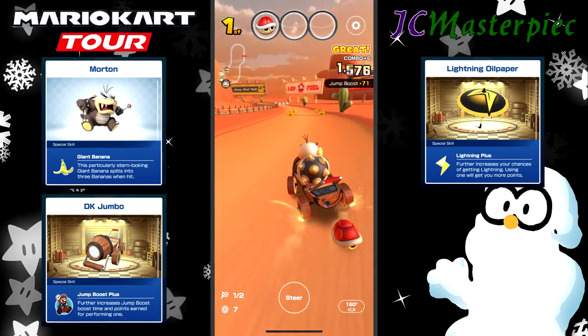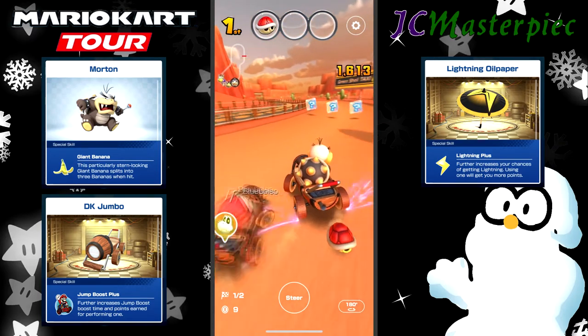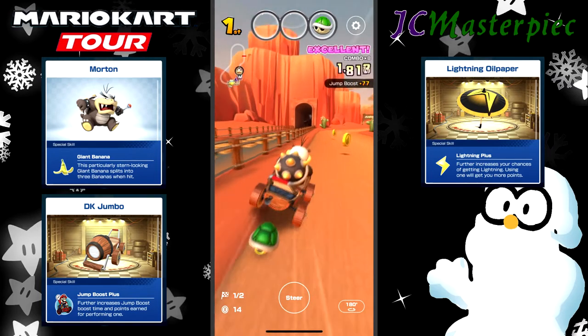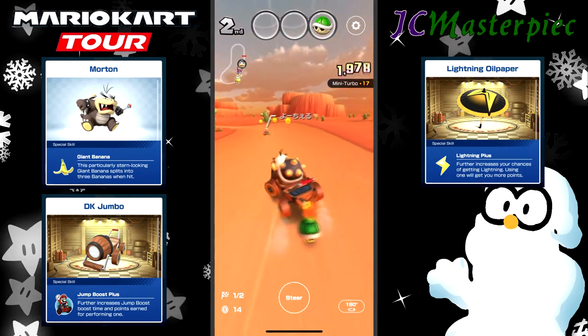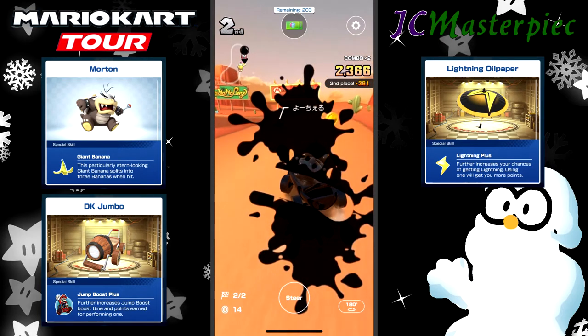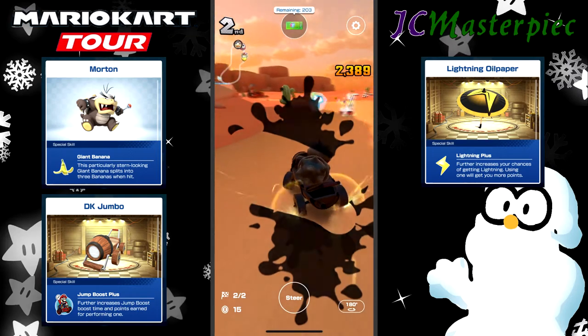I've got standard Shy Guy on my tail. Dry Bones trying to sneak his way up. Oh, I got caught on that edge. There goes Dry Bones with a green shell on his tail. I accidentally dropped my shell because of the poor controls.